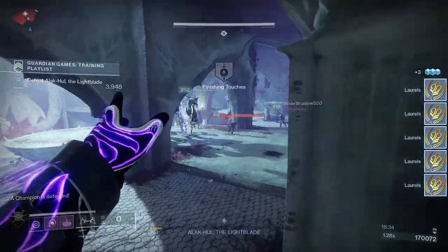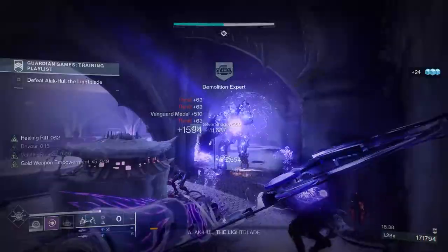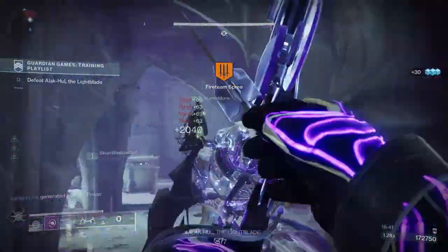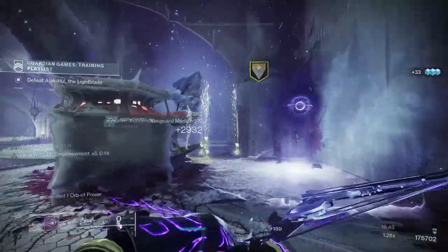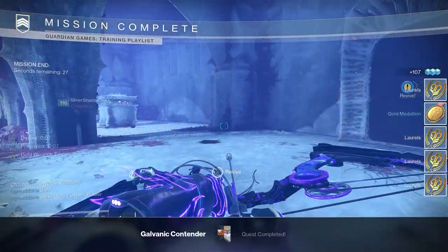At least 1 exotic ghost and 1 exotic sparrow should have been added alongside the exotic ship and shader you can get as rewards. I want to know your thoughts about this year's Guardian Games down in the comments, and if you're going to be grinding it all 3 weeks. Are you okay with the rewards? What do you think could fix this event?